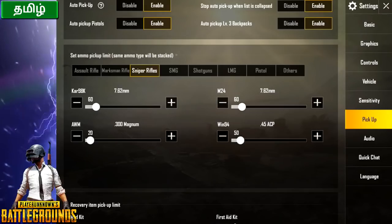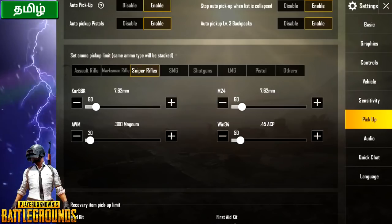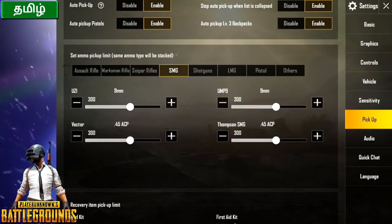Next is AWM. It is a universal drop weapon. It is only 20 ammo, so you are limited. That is a maximum of 20.